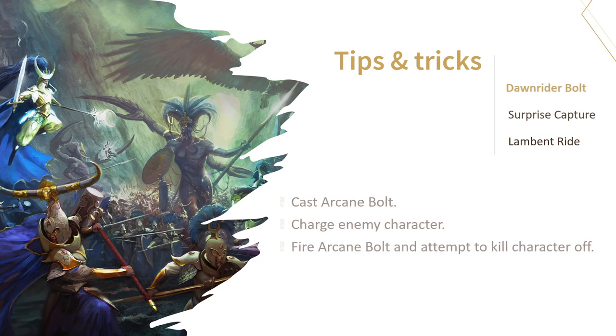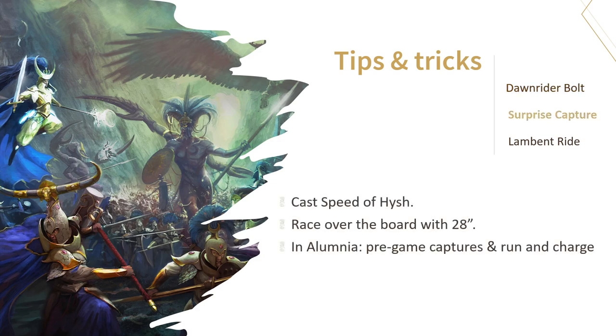The next one is a surprise capture, and it's not so much a trick as it is a reminder of how fast Dawnriders can be. As stated before, with Speed of Hysh you can move them up to 28 inches. In Alumnia you could make a pre-game move and even run and charge if you wanted to. So if you go all out there, you're looking at a 48-inch move at maximum. That's pretty good, right?